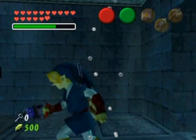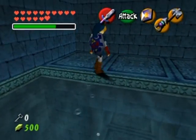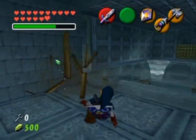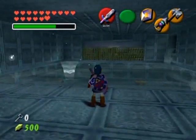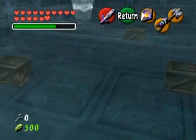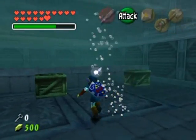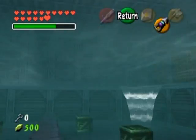Interesting — despite the whole place being flooded, this area has a bubble of air. I could have used the hookshot to get out from over there, but I'll take off my boots and climb across since there is air here. I should also mention the Longshot really opens the world up when it comes to collecting Skulltulas. After I finish the Water Temple, I'll likely go back through the world to collect the Skulltulas I couldn't get before.